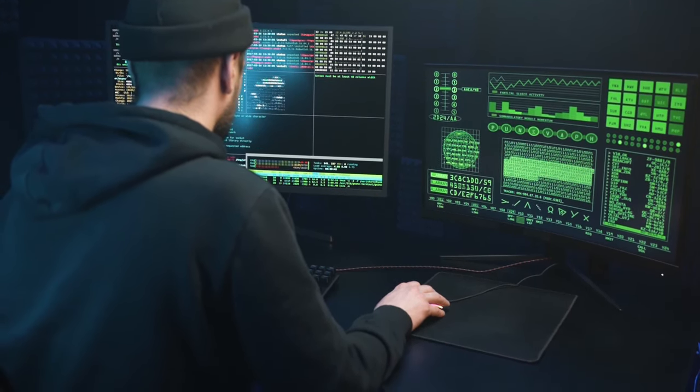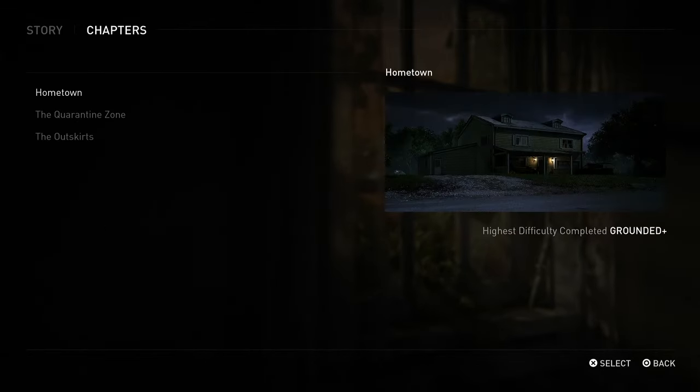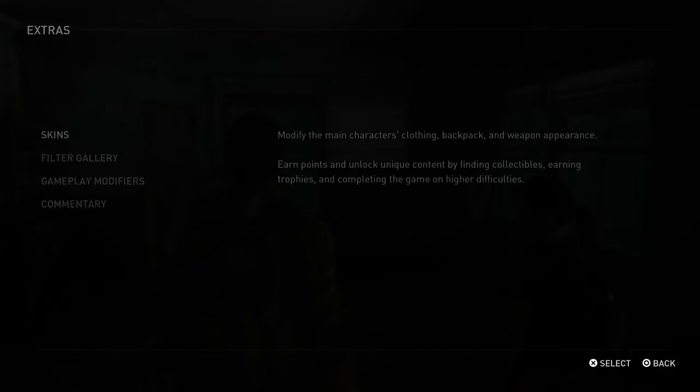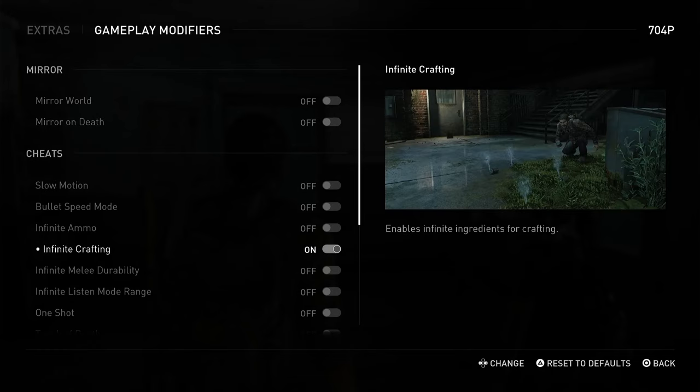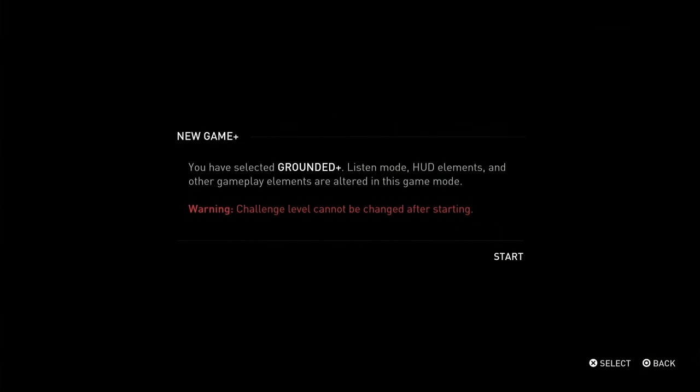There are some cheats that you can unlock after your first playthrough, but these are all blocked on grounded mode. I did find though that there is a workaround that you can use, so I figured I would try to give grounded the old college try, but I would turn on a random cheat each time I die just to make the game incrementally easier.